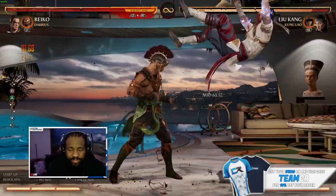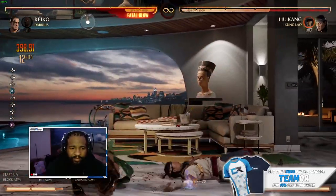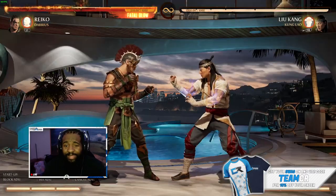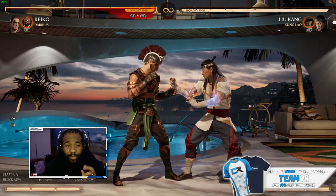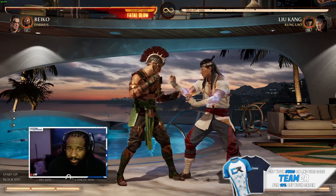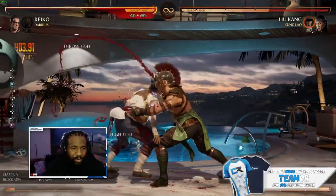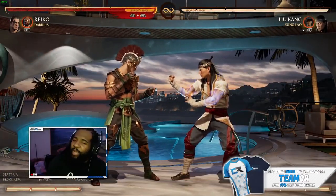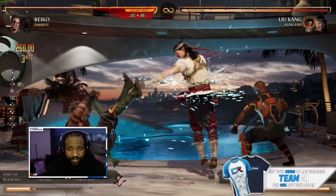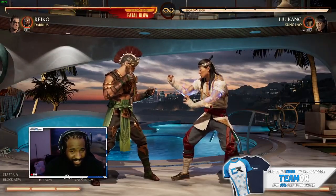You can also get that off the other combo starter with command grab — that's 39%, doing a little bit less damage because of the combo starter. Now that's spending some meter. Let's try it with two bars — you can EX command grab which turns it into a mid command grab, and with two bars you get much more damage. The combos are essentially the same but you're really just starting off with the EX command grab. If you spend some more bar on top of that you get 45%.